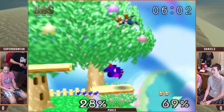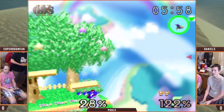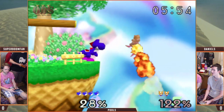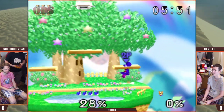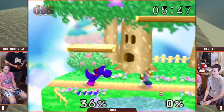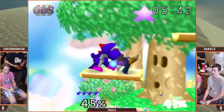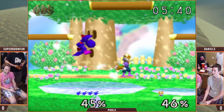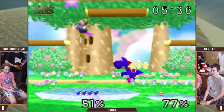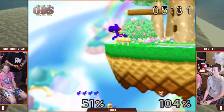It looks like Whispy will push Daniels off there. It's cool to watch Boom edge guard with almost any character, because you can see he uses so many of the options — and he's one of those players that uses them right. Most of the time you're going to see the optimal way to edge guard, depending on the position of the opponent trying to return to the stage and the character you're using.